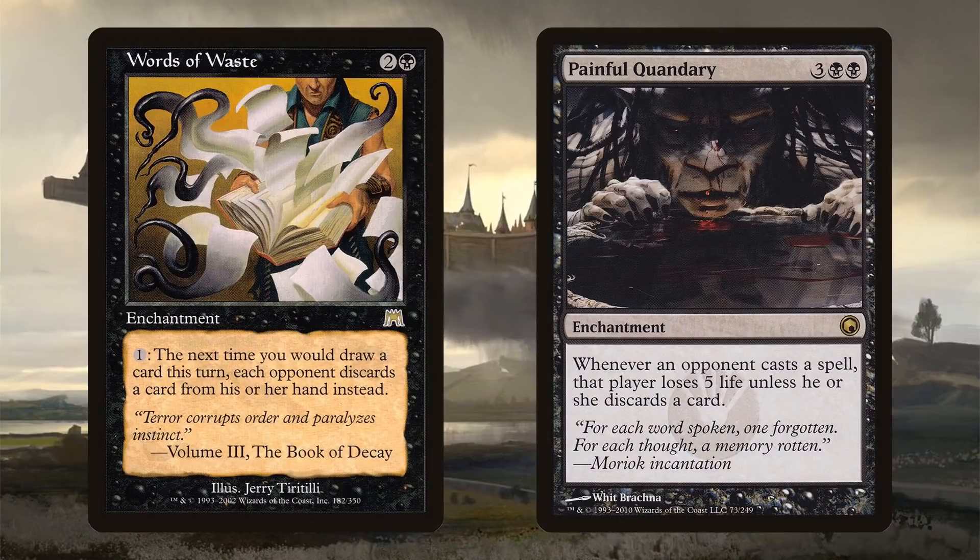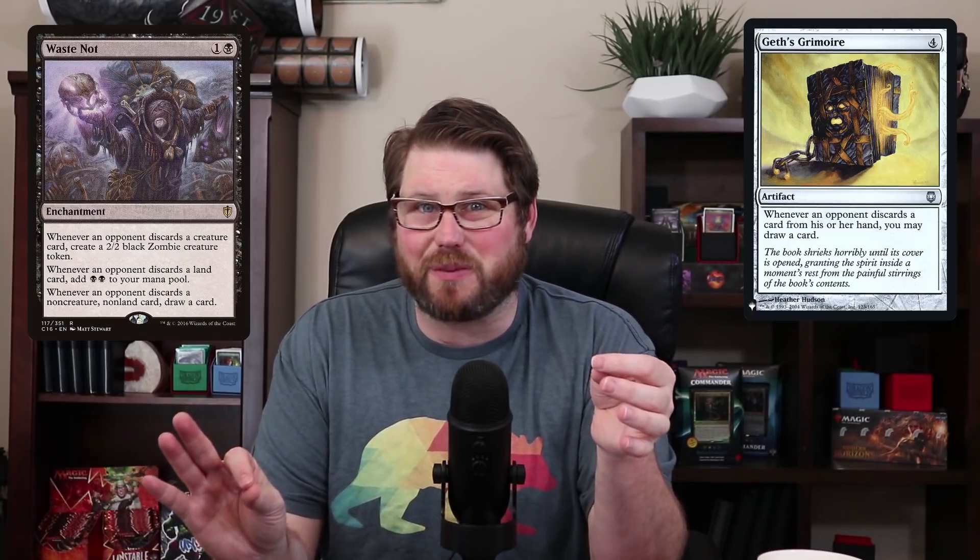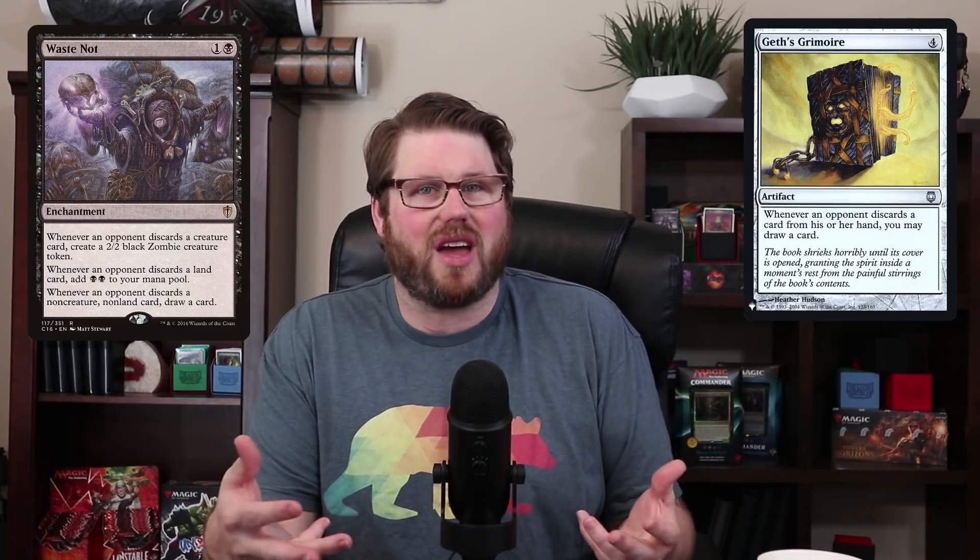Let's talk about a few powerful discard enchantments. Words of Waste costs two and a black. You can pay one, and the next time you would draw a card this turn, each opponent discards a card instead. Words of Waste combos with several cards in this deck to just drain opponents out of cards. Even though giving up your draw step seems like a big cost — and it is — it might be worth it sometimes in this deck.